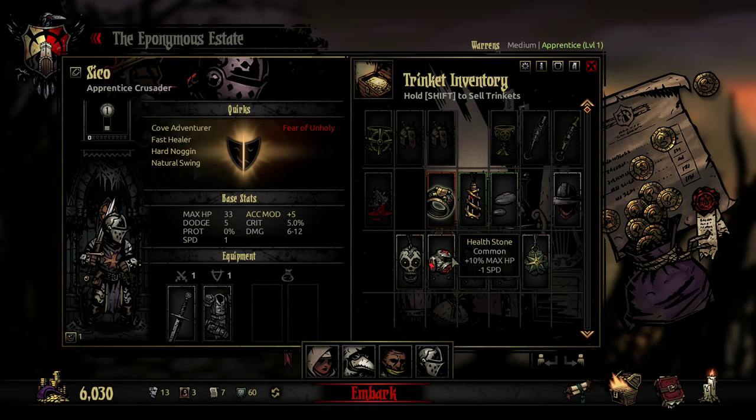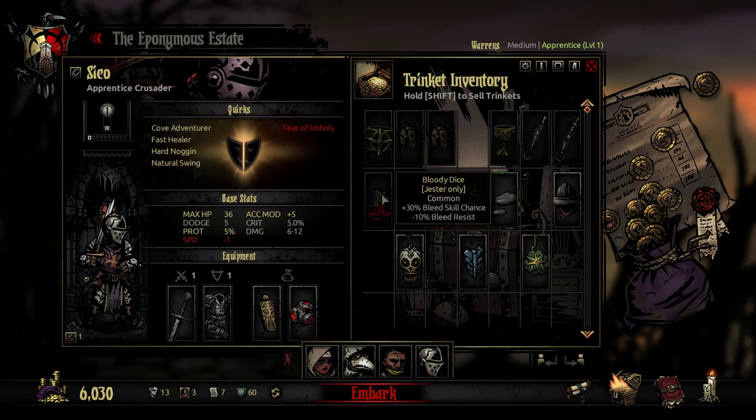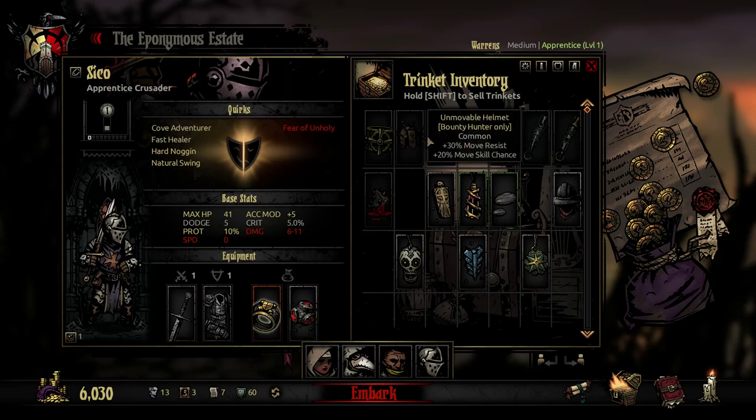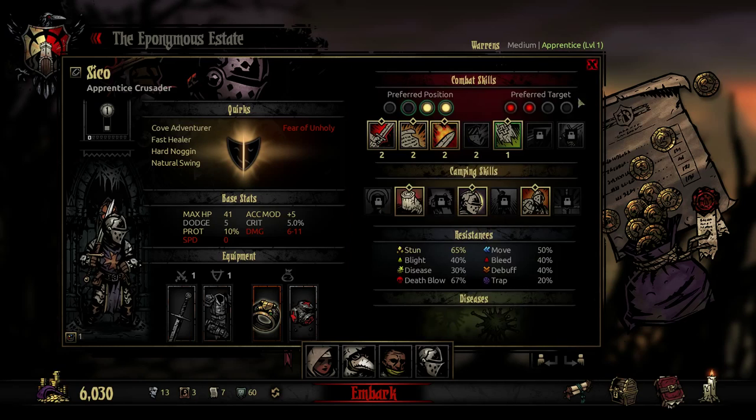I had a dodge and you just get protection and HP. The other one has quite high protection. He does less damage with that but that's okay — not really our hitter. Even if you did 15% less damage it would still be massive overkill every single time. Yeah, so I'm happy with that.